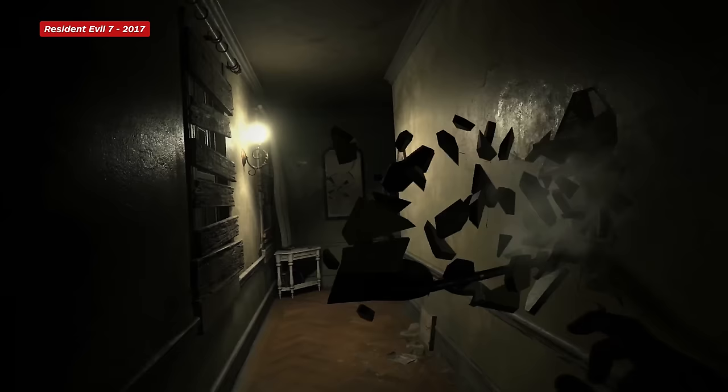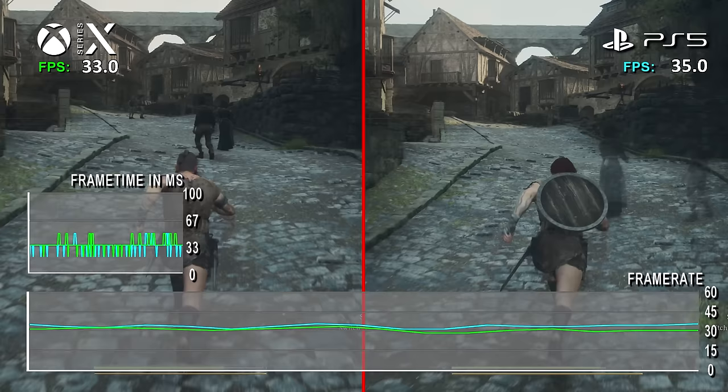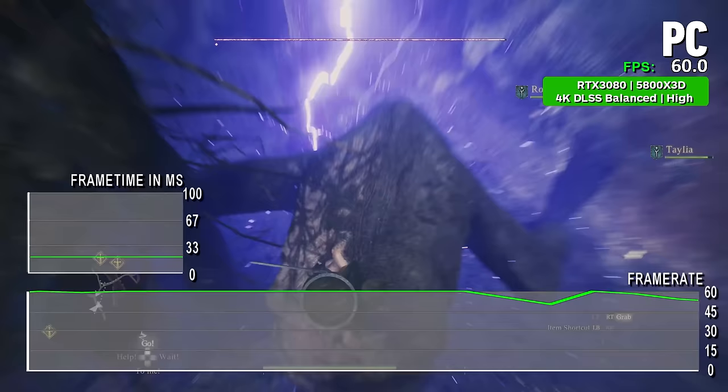Capcom really upped its game with their RE engine that debuted in 2017's Resident Evil 7. It has seen Capcom through 16 games and three console generations, but none were as demanding and out of that design scope as Dragon's Dogma 2, which is probably why it's the first to make this versatile engine visibly bulge at the seams.